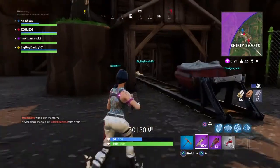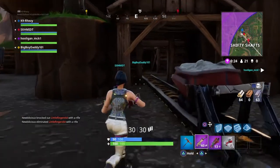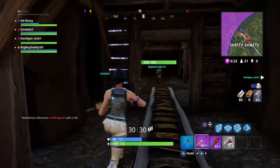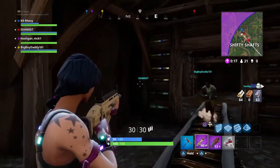Hey guys, it's Rezzy today. I'm showing you guys another glitch on Shifty Shafts. It's pretty much just another war hat glitch, and basically it's very very hard to see. As you can see, he's pretty hard to see — I can only see him because of his name tag.